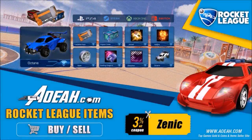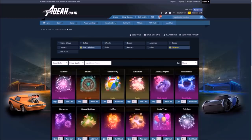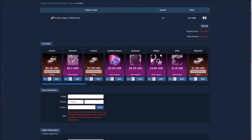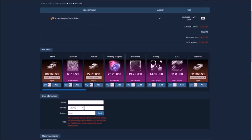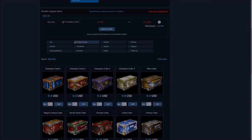Before we get into the video, I'd like to give a huge shout out to AOA.com for sponsoring today's Rocket League video. This site provides flexibility and safety to every single order — if you want to buy and sell loads of different Rocket League items, they'll do some insane deals on there. Use code ZENIC at checkout to get 3% off every single order.